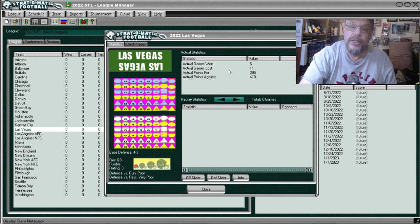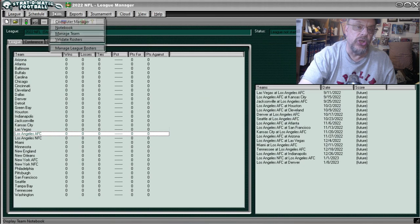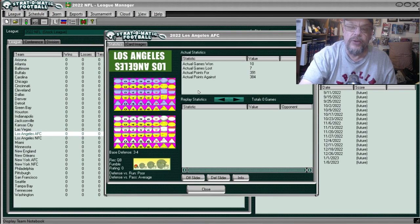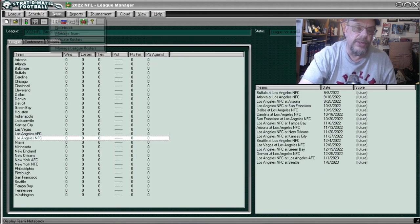The Las Vegas Raiders were 6 and 11, scored 395 points, allowed 418. They were poor against the run and very poor against the pass. The Chargers — Notebook — were 10 and 7, scored 391 points, allowed 394. They beat their Pythagorean record, which would have had them with a losing record. Against the run they were poor and against the pass they were average.